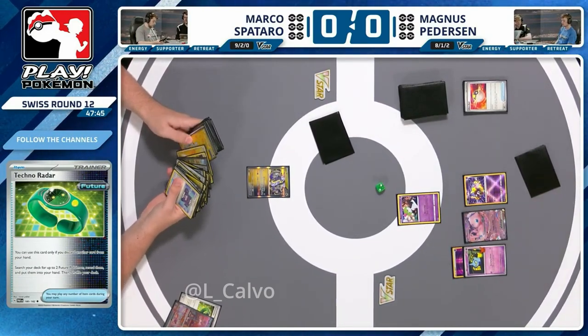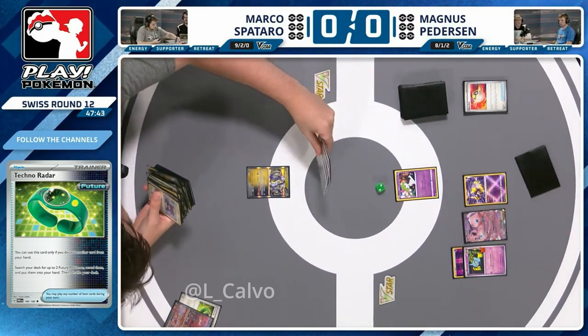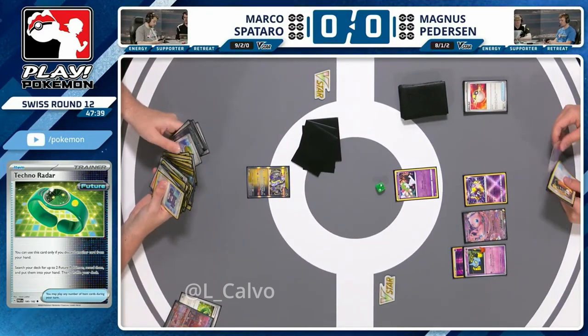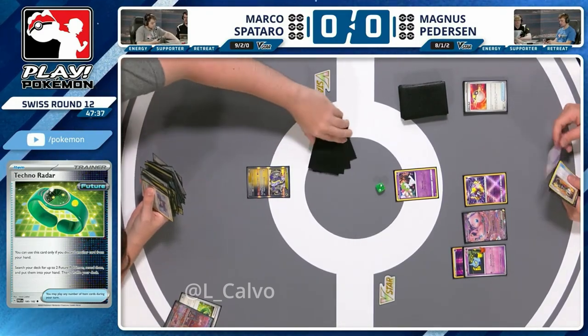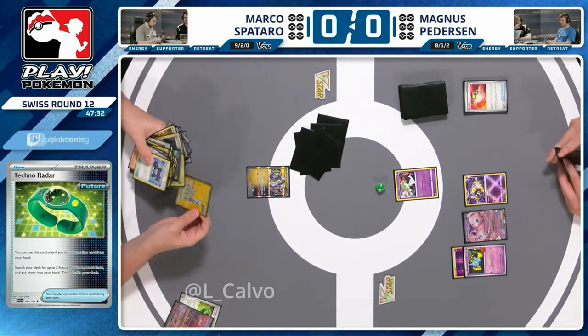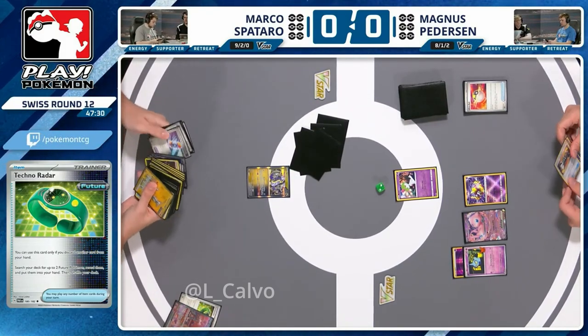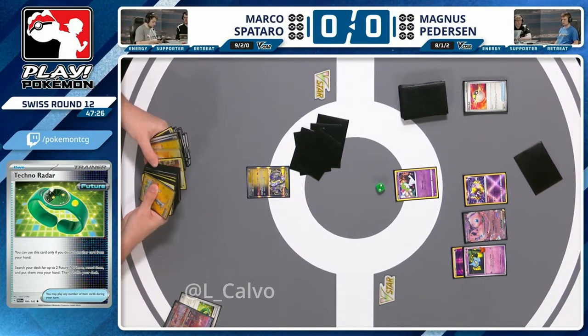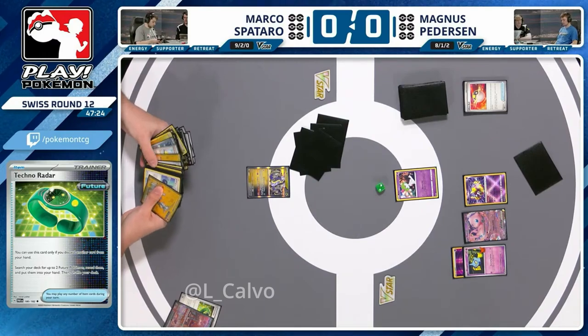Miraidon hits 140 and accelerates two energy from the deck — so either a Future Boost Energy Capsule and an Iron Crown, or two Iron Crowns will get the KO. That route is going down. An early Techno Radar gives immediate access to these future Pokémon, and there's an Iron Crown already put to the top of the deck for Marco. The question is: do you go two crowns for a guaranteed KO, or do you want to get an Iron Hands down to start accelerating to it if you hit those Electric Generators?